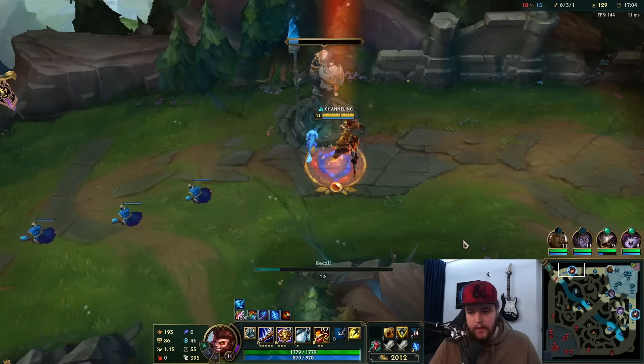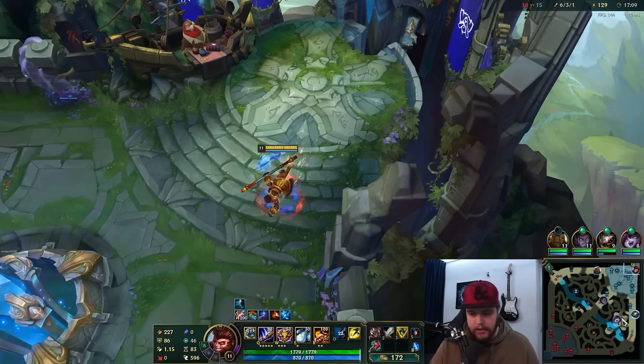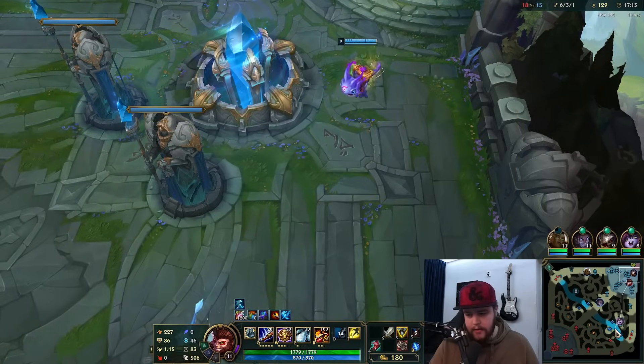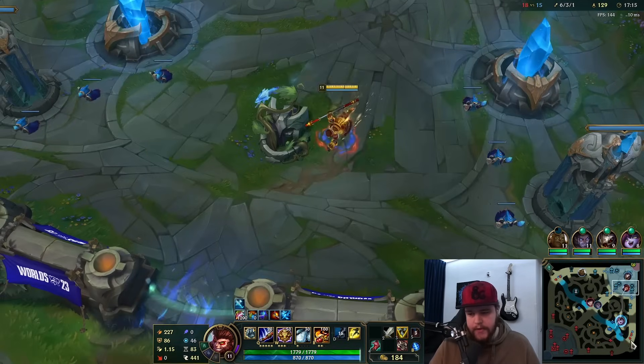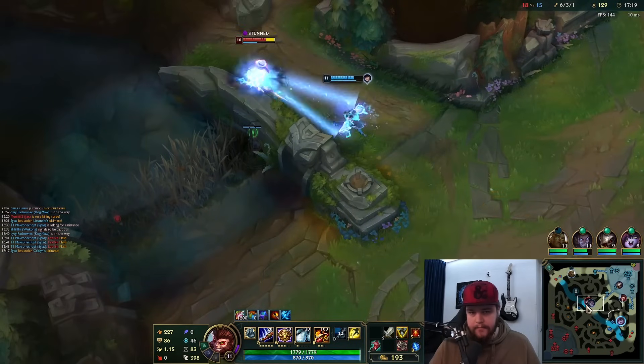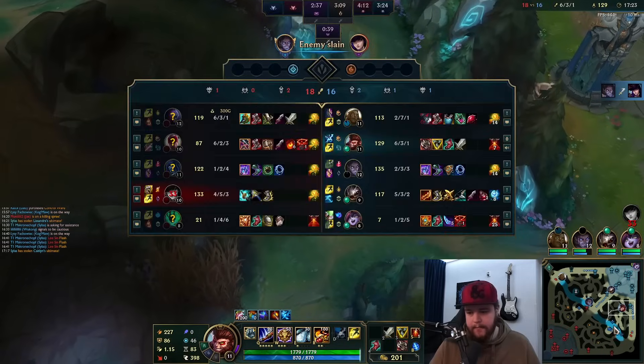They're going to get that Rift Herald most likely, but that's okay. I'm going for Steraks next — not Cleaver — because if you're going Trinity Force you should go Steraks every single time, no question. That's a Caitlin kill — nice.